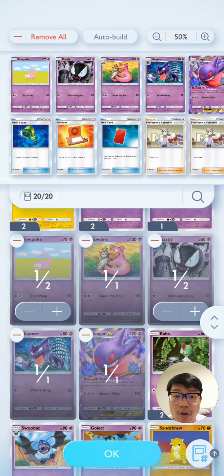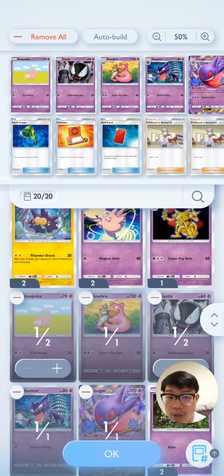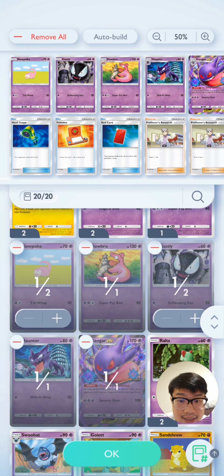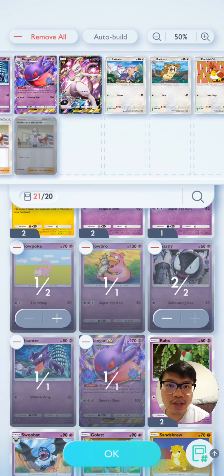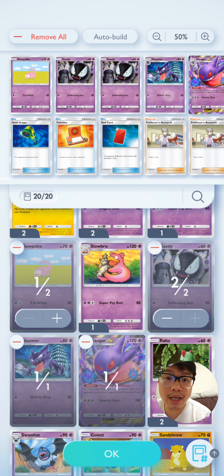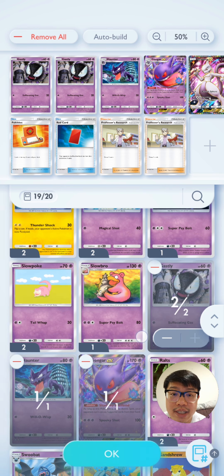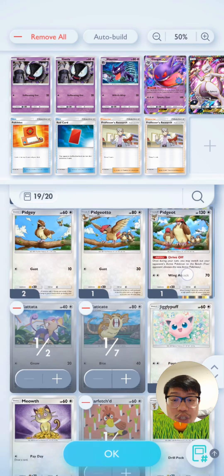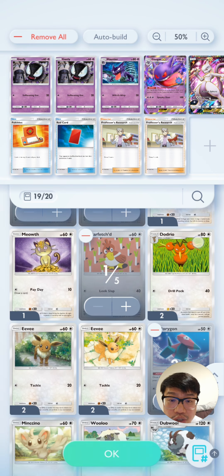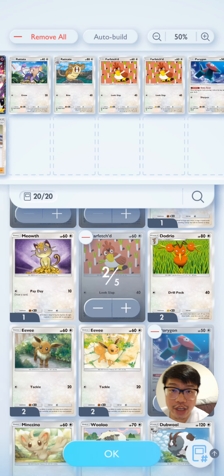You probably wouldn't want a deck with only 1 Gastly, 1 Haunter, and 1 Gengar because the chance of pulling all three within 20 cards during gameplay would be low. You might want 2 Gastly and 2 Haunter for a better chance at evolving all the way to Gengar. So I'm making some modifications — maybe not running Slowbro and instead having 2 Haunter and 2 Gastly. Normal type Pokémon like Farfetch'd can also serve as a generalist, not worrying about Pokémon energy types.